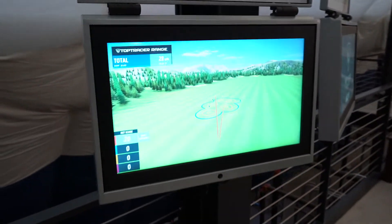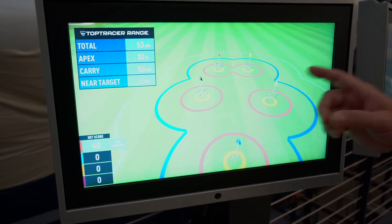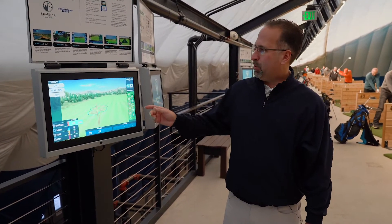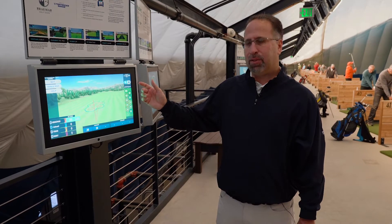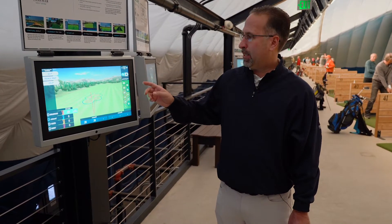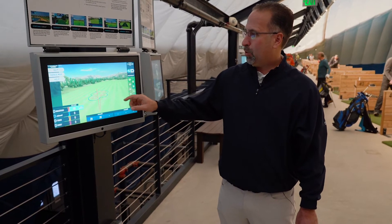So he's going towards the black flag. He's just a few feet away, but he hits a great shot and scores 20 points. This mode is a great place to work on your short game. You'll be able to pick different flags out in the field and try and score points based on how close you get it to each one of those flags. Now each one of those flags has a different point scoring total.